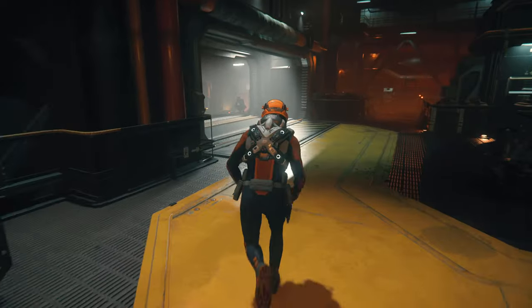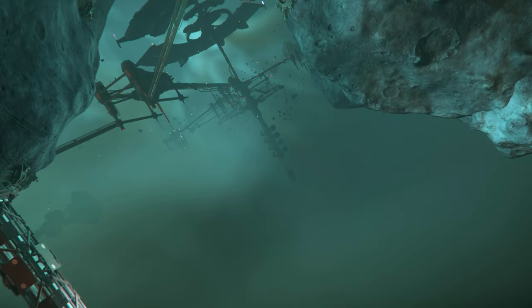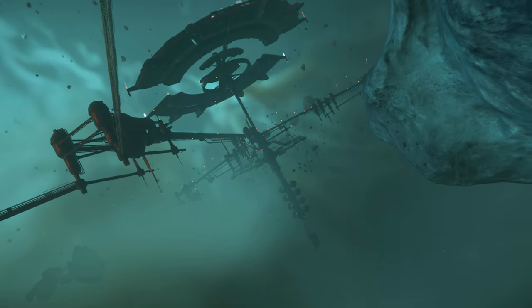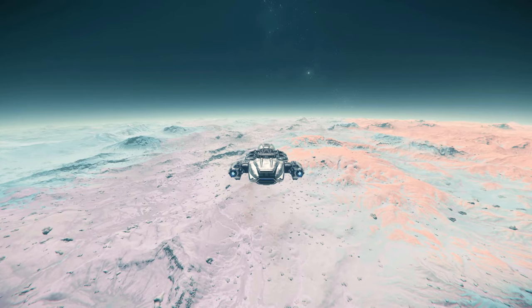Head to the ASOP terminal, call your ship, and get yourself situated. Now that you're in your ship, there are three general areas where you can mine: asteroid belts, Lagrange points, and planet and moon surfaces.